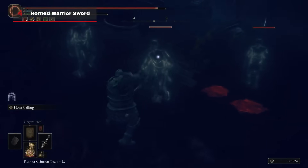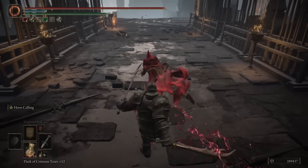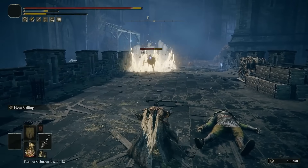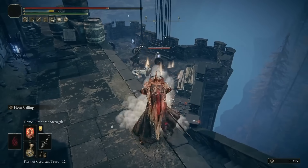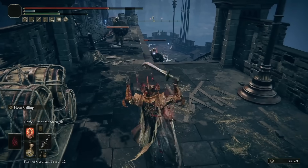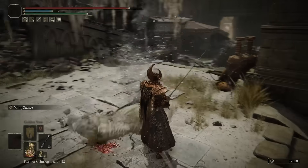Curved Swords are already one of the best weapon types in the game — they're fast, have a fantastic moveset, weigh very little, and typically don't have very high stat requirements. The Horned Warrior Sword has all of those great attributes, but also comes with an incredible innate weapon skill called Horn Calling. It's a fast-casting spell that does very respectable holy damage in a fairly large radius for low mana cost, and doesn't require a very high faith investment. It's a very well-balanced weapon that hits hard from up close and at a distance, with a low stat requirement allowing use as either a main or sub-weapon for its Ash of War. You can get it by farming Horned Warriors in Belurat, with the Small Private Altar site of grace giving the easiest access.